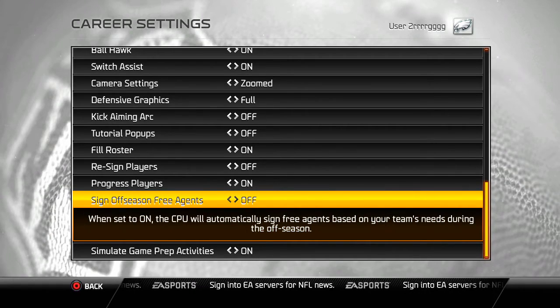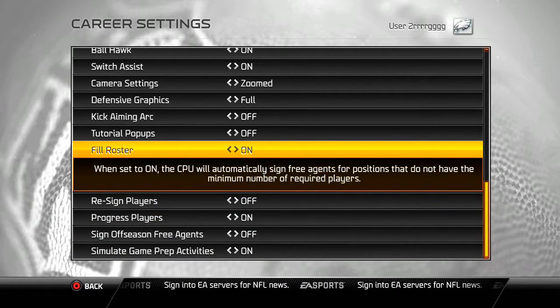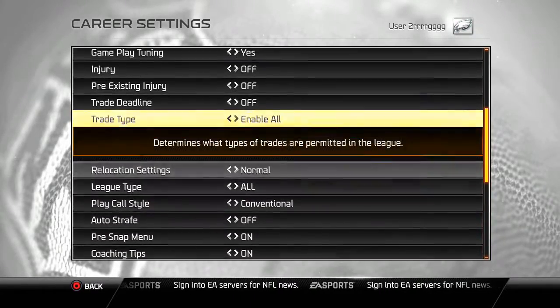You want to be able to sign your own free agents. For prep activity simulation, you want that on. I'm going to leave the CPU roster fill on because I pretty much know how many men are supposed to be at each position, so they won't have to fill it — I already know how many I should have at each position.